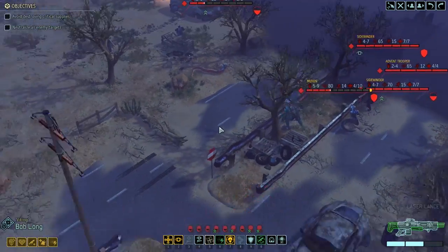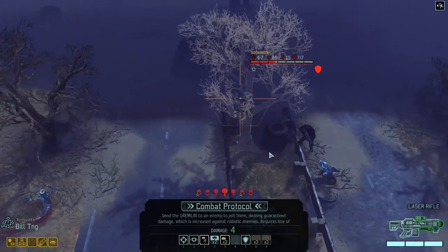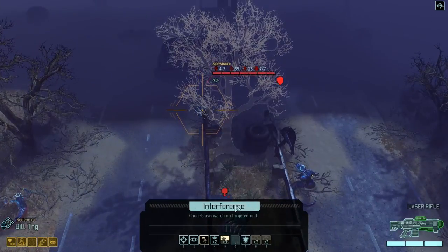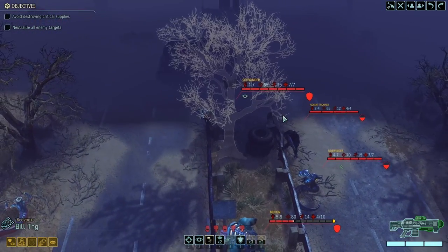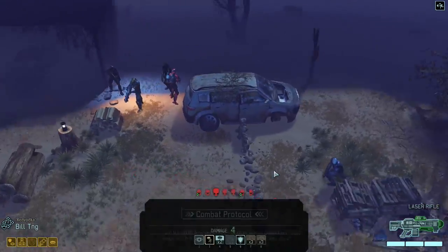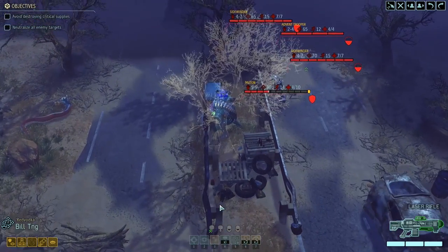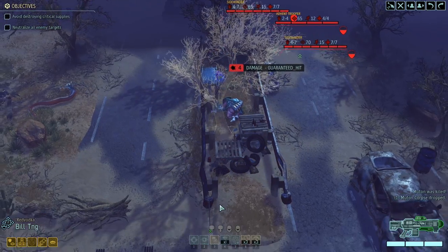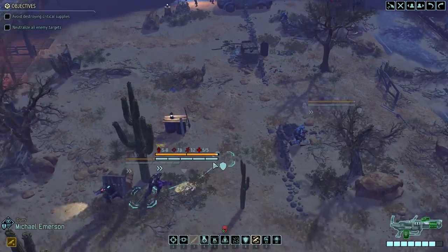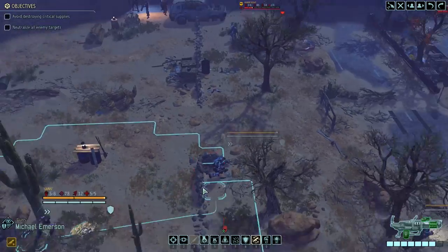How about we use rapid targeting and try to kill the Sidewinder before our turn is over. There are actually two Sidewinders — we definitely can't kill them both on this turn. But we will kill the mutant, that's for sure. We can kill the mutant with combat protocol, or break overwatch and then use combat protocol. We can't move too close because we will trigger the other group — I can almost reach them with our own curtain, but not quite.